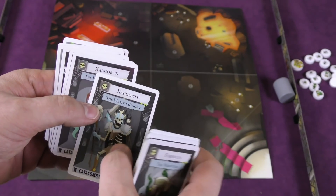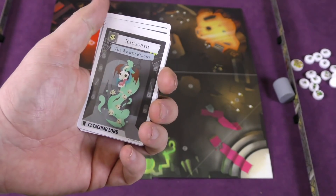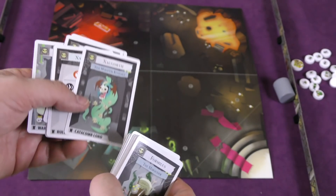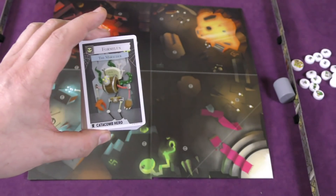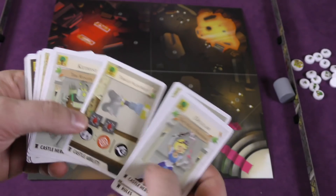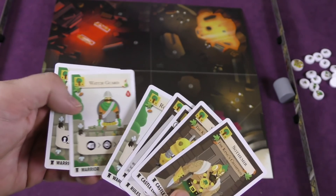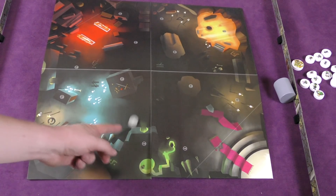Each side also has a major catacomb lord. Instead of team versus team, one team takes the catacomb lord — who comes with warriors — and the heroes try to take them all on; it's a one versus all mode. You can play two players with each person controlling a bunch of heroes, or play with teams where each takes a different hero. Essentially, the game is simply taking discs and flicking them at each other.